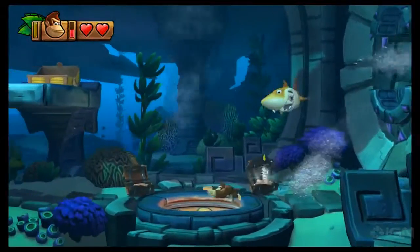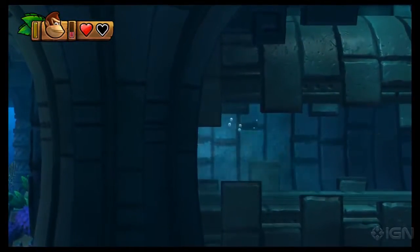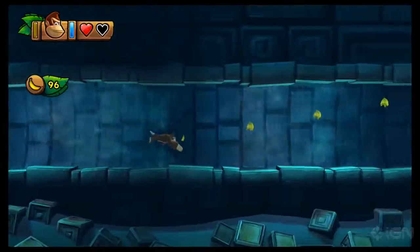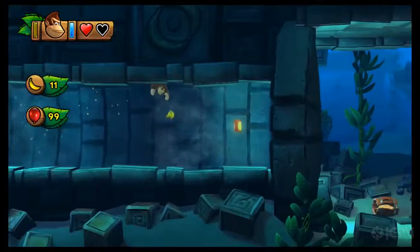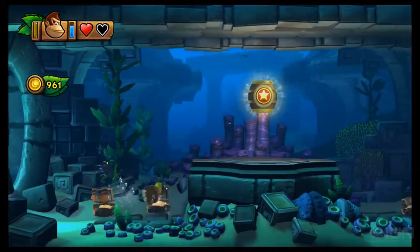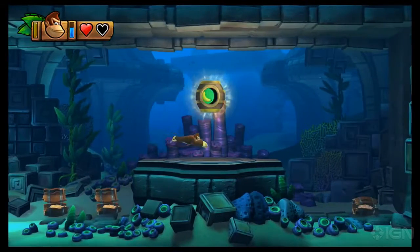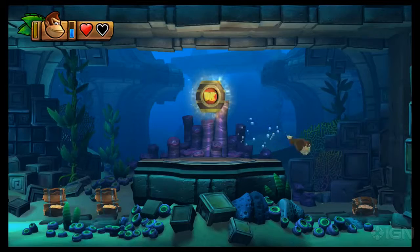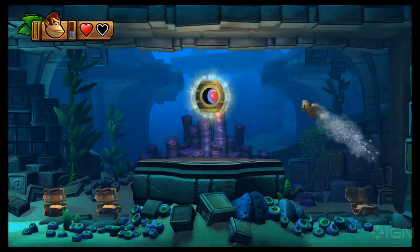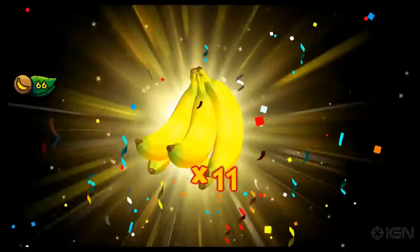Quick — the shark's after us! Just dodge around them and take a hit anyway. The letter G is at the end of this long line of bananas. If you miss it, you can swim back for it against the current. Don't get too excited to end the level — swim past the slot machine barrel, and that last treasure chest on the floor over there has the final puzzle piece you're looking for. There you go.